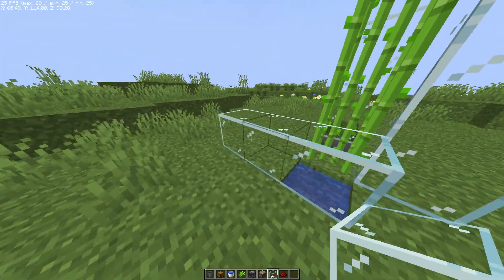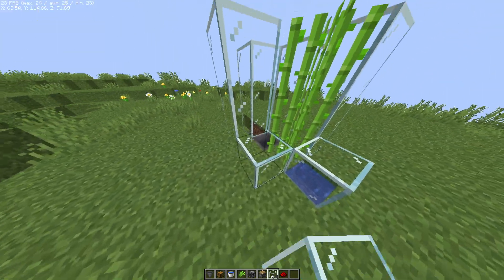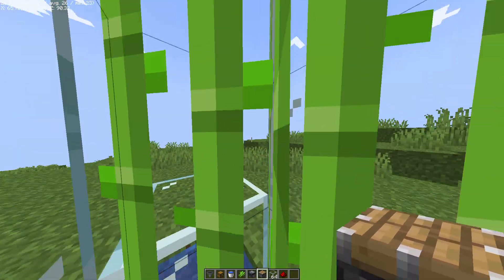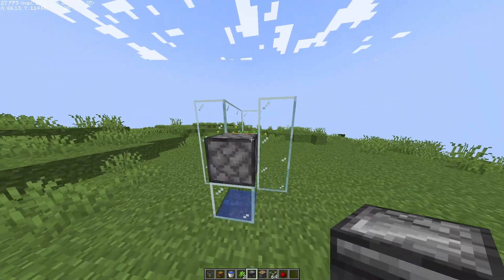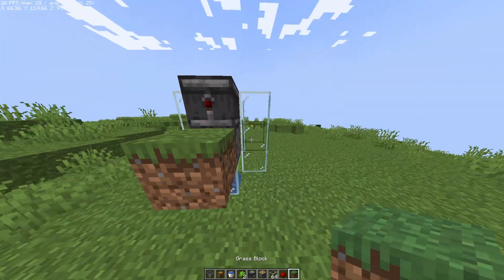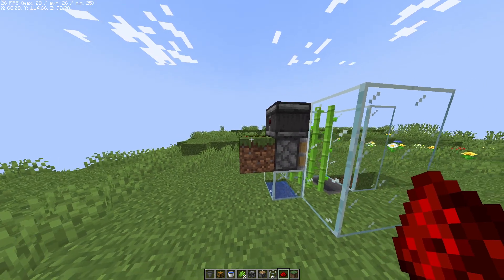We don't want to fill in that water because then the sugar cane would break. If your sugar cane grows, you're going to need to break it. You want the piston there, the observer there, and then you're going to need one block other than grass to go right here with a piece of redstone.